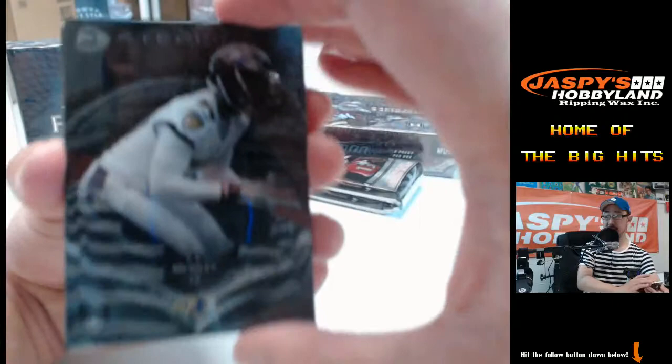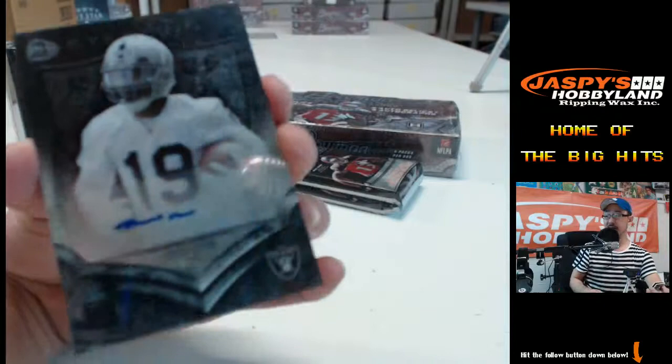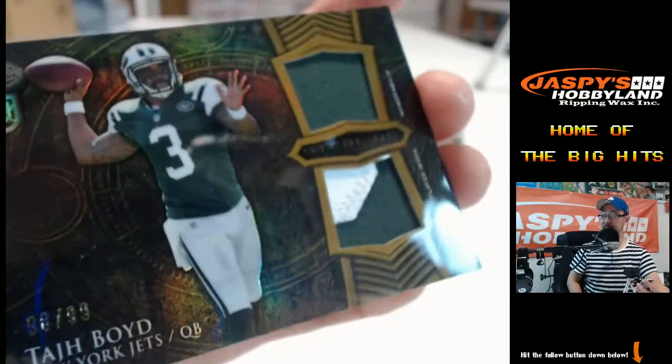CJ Mosley, Ravens, Mike Evans, Jadeveon. What do we got for the Raiders? Mike Davis auto, AFC West — that's Anibal. Nice Raiders auto. And then Taj Boyd — you can never avoid Taj Boyd — two-color dual patch for Taj Boyd and the New York Jets. Jets! 98 out of 99. Taj Boyd.